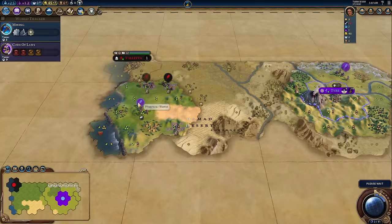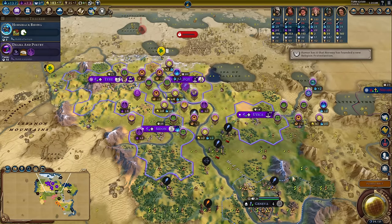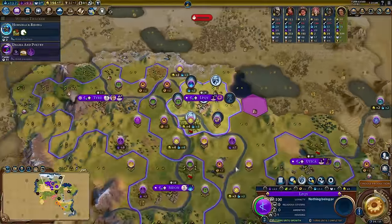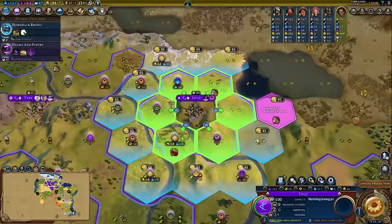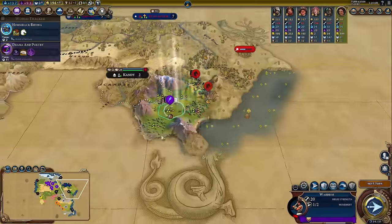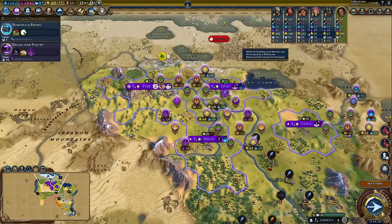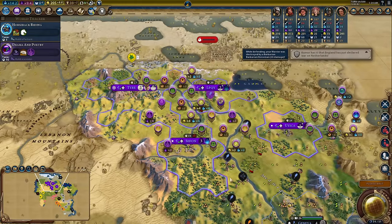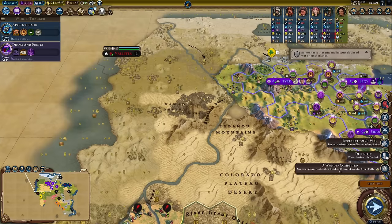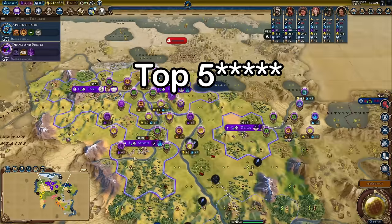In order to get those nice, juicy, thick cities, you're going to want to learn exactly how to place them, when to place them, and exactly what constitutes a good city. You get locked into a bad spot, you're done. It's over. You might as well beg Big Daddy Montezuma to put you out of your misery. This will go a long way towards winning on Deity. Learning how to settle the optimal cities will easily give you an insurmountable advantage. Let's get started with the top six settling mistakes everybody makes.